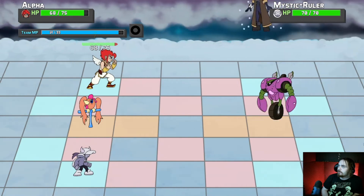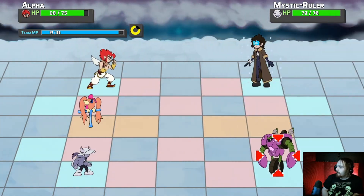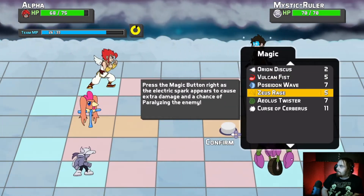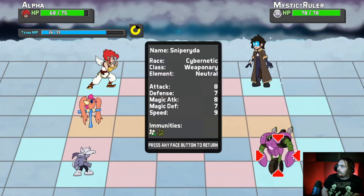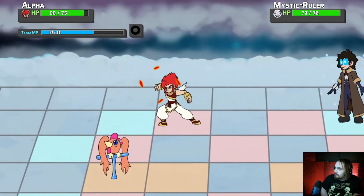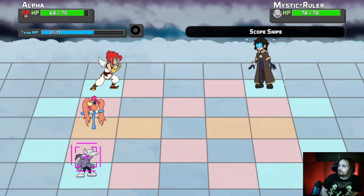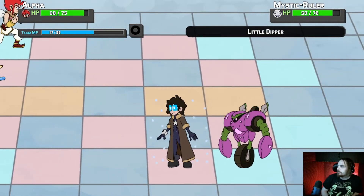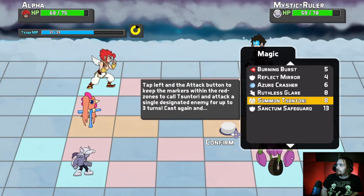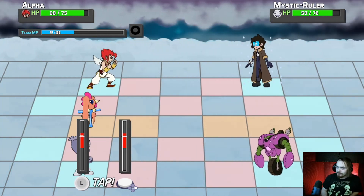Uh-oh. Not the worst. Magic — are they immune to paralysis? Yeah. So I'm going to do Vulcan Fist. Okay. Little Dipper — oh boy. Summon Suntory again, because then I can attack both of them, and this is the last turn she's active anyway, so it doesn't matter. I'm going to have Alpha punch. Then on my next turn — uh-oh.